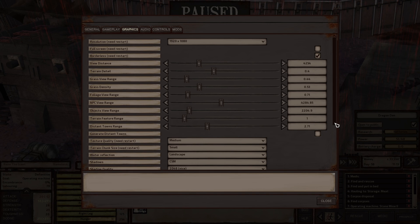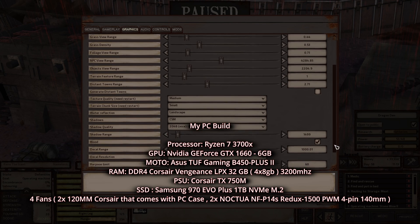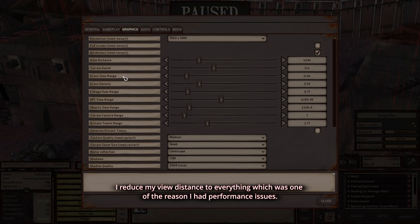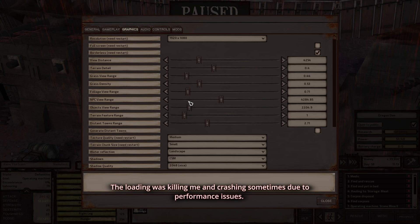So these are my settings for my computer. I have a GTX 1660 and my computer is like medium, you know. So look carefully — I kind of tone down on the distance, and this is the reason why sometimes it slows down your computer. It's because of the view distance and everything that is long range. I brought that down because if I don't, whenever I switch from one character to another, depending on where they are and the environment, it may take a long time to load.